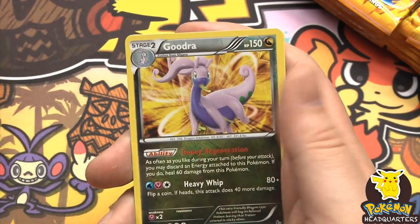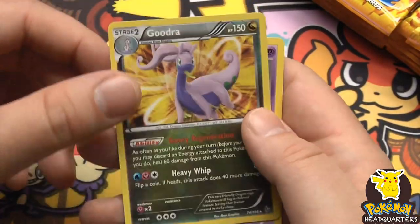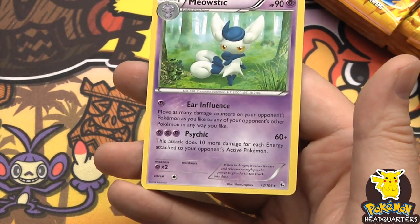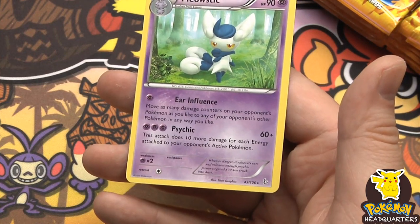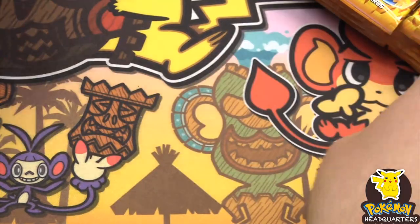We have a rare - a reverse holo Goodra - and a Meowstic, 90 hit points with Ear Influence and Psychic dealing 60 plus. This attack does 10 more damage for each energy attached to your opponent's active Pokemon.